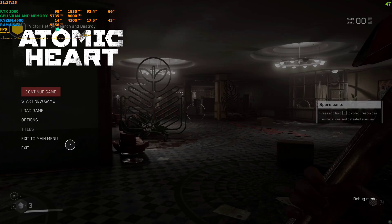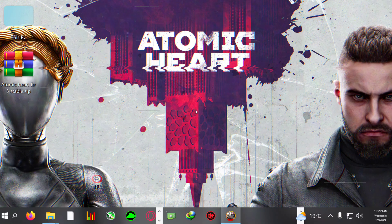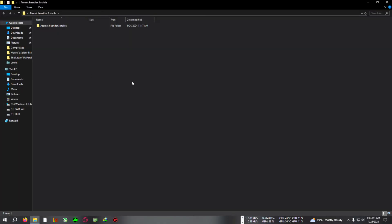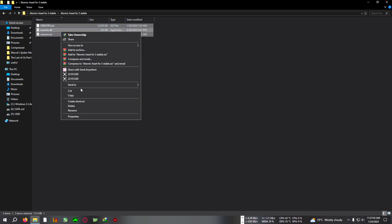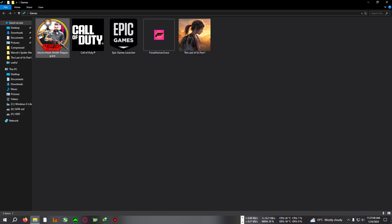Now let's begin the mod. First, quit the game. After that, download the zip from the link in the description named 'Atomic Heart FSR3 Stable', then extract it to the desktop and open that directory and copy everything inside the folder.